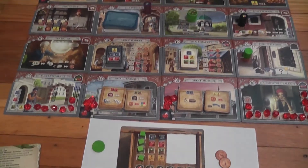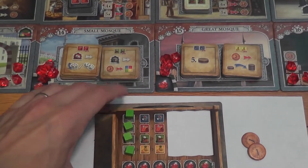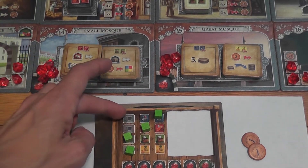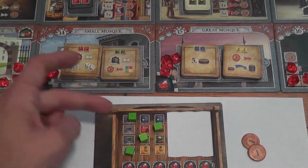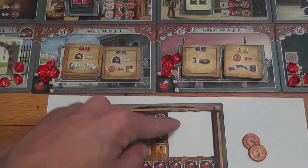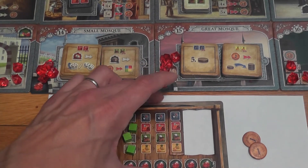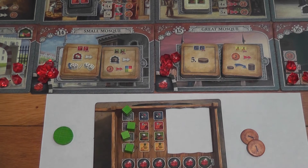Each player starts with a wheelbarrow — this display here — which represents the goods the player owns and is carrying around. You move these cubes to indicate the number of goods of each type that you have. When you spend a good, you move the corresponding cube to the left; when you acquire a good, you move it to the right. You can purchase extensions for your wheelbarrow so it can carry more. You also start with some lira, which is the currency in the game.